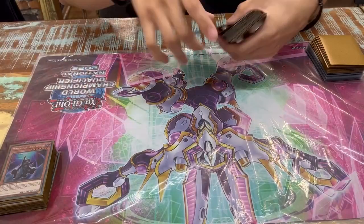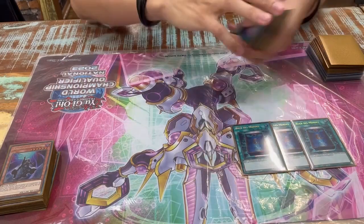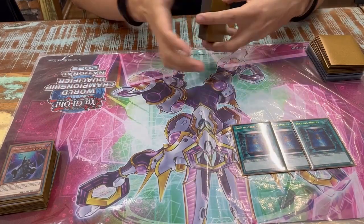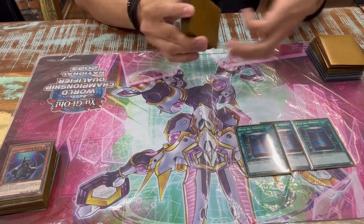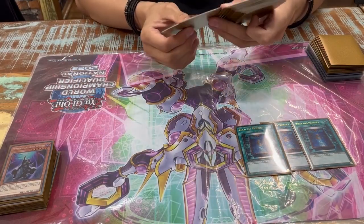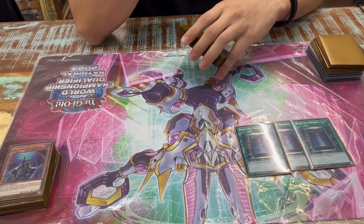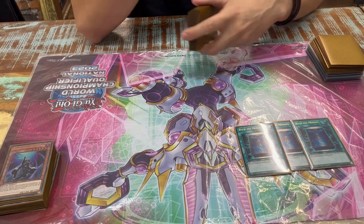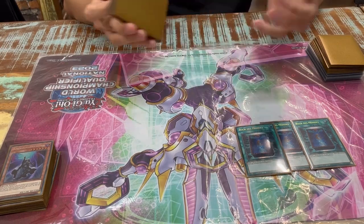For the mirror match, three Book of Moon. I decided it's also good against Super Heavy Samurai — it's a one-for-one trade going second, and going first, Book the normal summon and they need their Pendulum Scale to extend or they lose. I play this over Book of Eclipse because Eclipse is Ash-able, and if I can't out their board, they draw cards and the game is over.